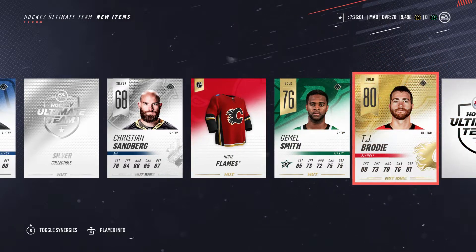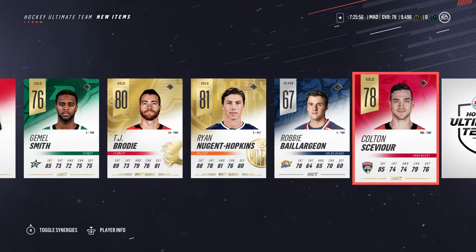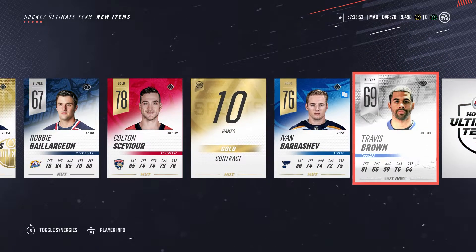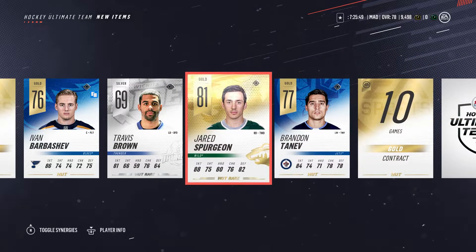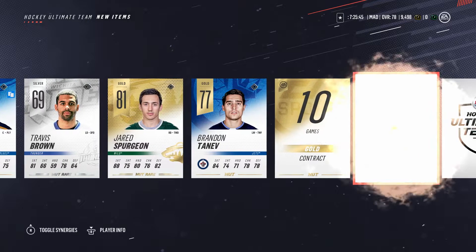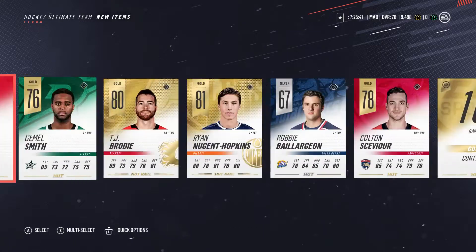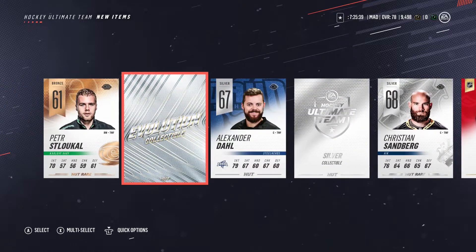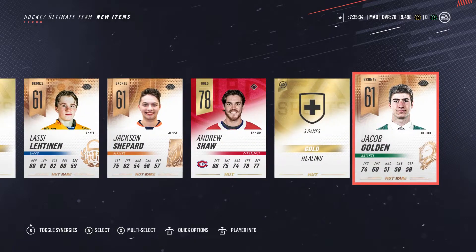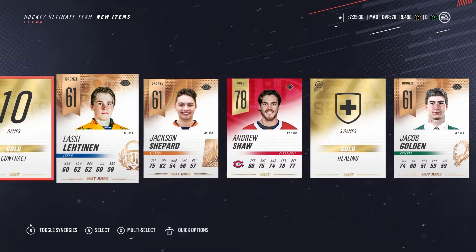Evolution collectible — okay. Alexander Dahl, silver collectible. Jamel Smith, TJ Brodie, Nuge... I got a bad feeling about this. Barbershev again. Jerry Spurgeon, Tanev... wait, this is the 100k pack, there's a lot more cards. Okay, well there goes 100k. I guess I made back a decent amount with the evolution card covering about half the pack. I don't even know if I should even upload this anymore.